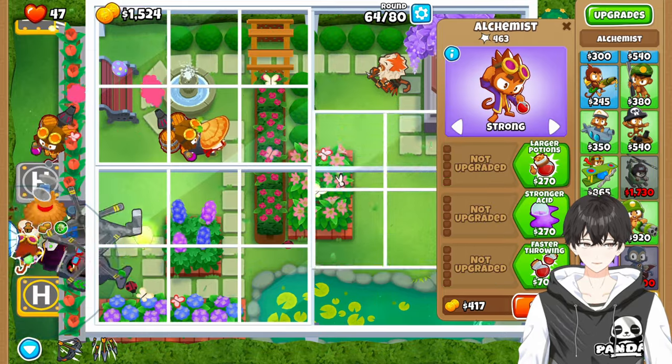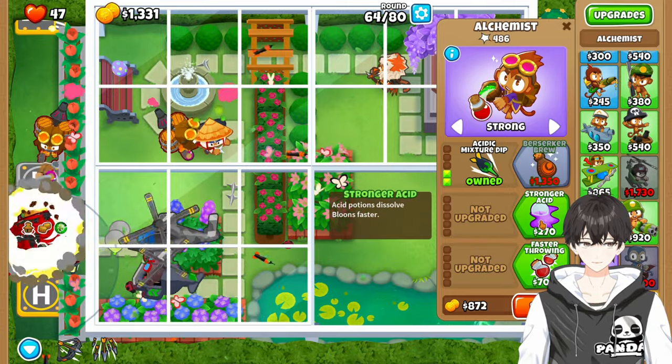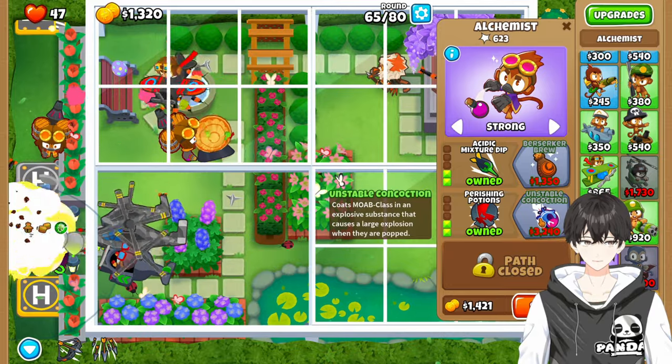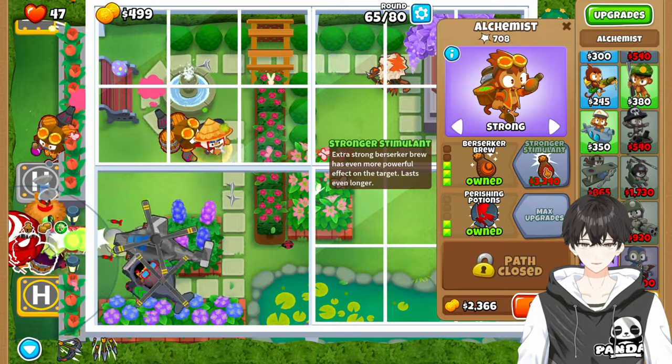We're going to come back over here and set this to Strong. We're going to upgrade this to the Acidic Mixture Dip, then get the Stronger Acid and the Perishing Potions. And we're saving up for Berserker Brew and Stronger Stimulant, as you might expect.